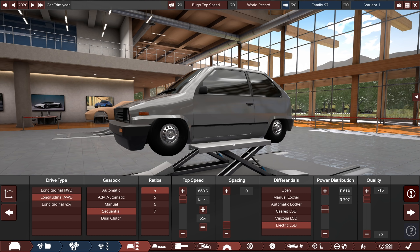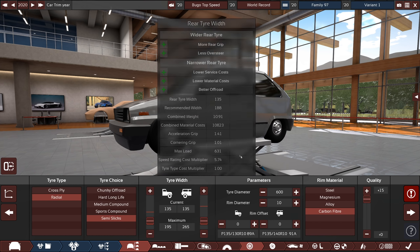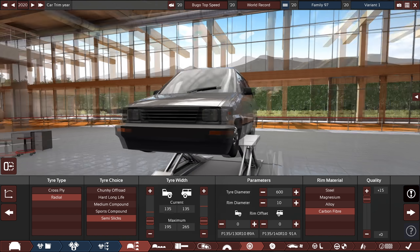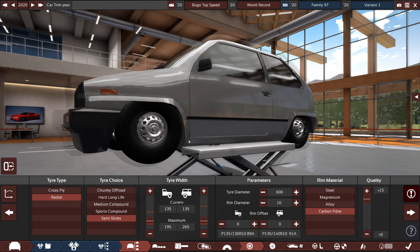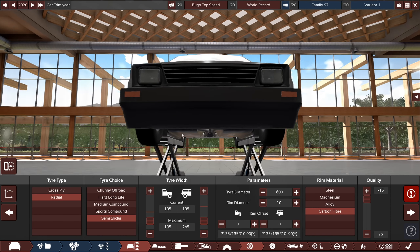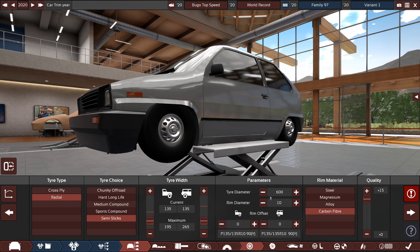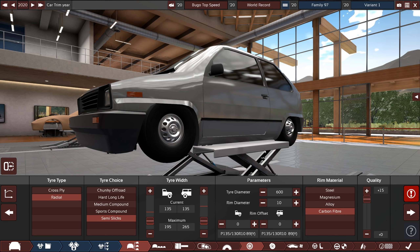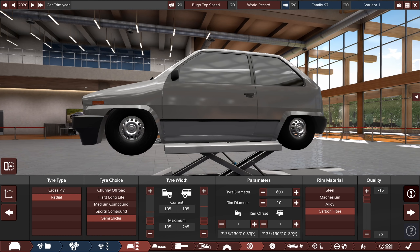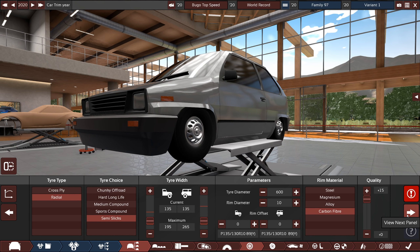We've got an electric LSD just to keep things in order. And over here on the wheels — this is where I've done the most of my tuning so far. I've chosen radials with semi-slicks because it just seems to work with weight. And then I want as thin tires as I can possibly get, so it's got 135s. They're pretty thin on there but they're working for this. I have the tire diameter maxed and the rim diameter down as low as it can get, because it seems that we need sidewall for this, as odd as that is. And of course carbon fiber with plus 15 quality.